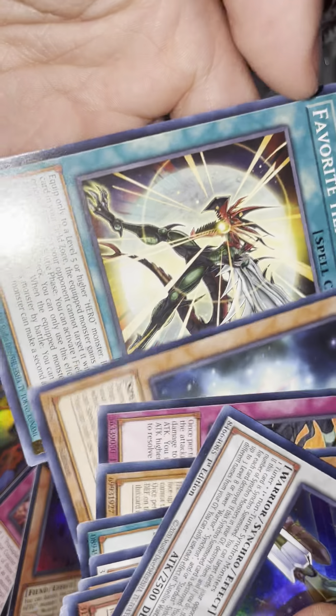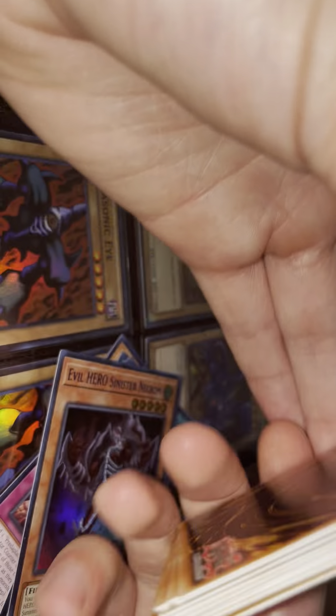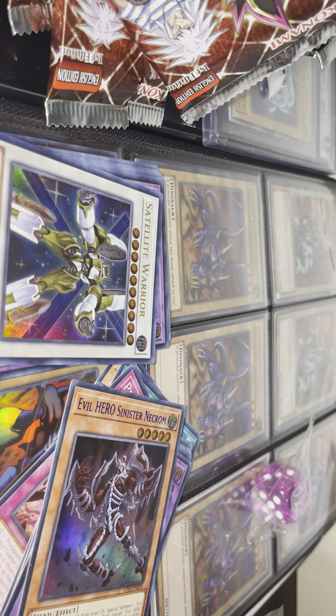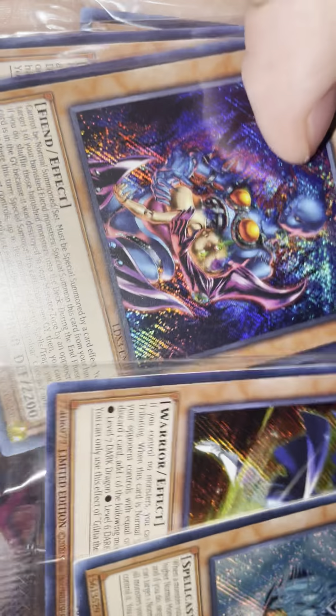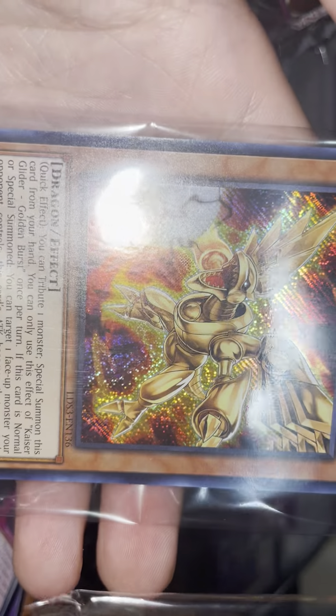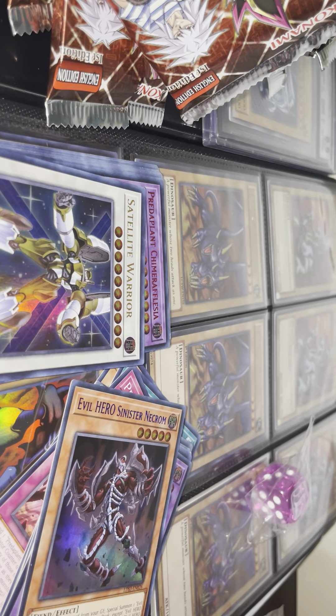Satellite Warrior, Hero Lives, Favorite Hero — there you have it. I'm going to clean up this mess I just made. Here are all the promos we got: we got the one we were looking for. We also got Gilsha, Cursed Necrophils, Soul Servant, Harpy's Pet Dragon, and Kaiser Glider Golden Burst. Wow. Thank you all for watching — see you guys on the next video. Peace!